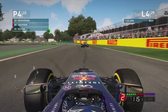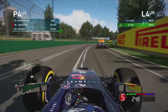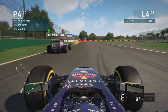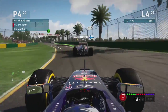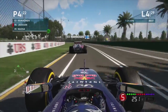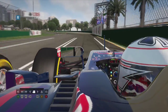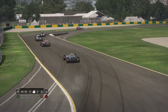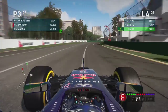Onto lap 4, we use the DRS zone and dive up the inside of Massa — slightly cut the corner but I think it was just on the kerbs, just inside the yellow line. Now we're onto the back of Räikkönen, picking our way up through the field very quickly. This is for the podium positions. We try the inside but can't quite get it done, so we use the slipstream down the back straight, switch to cinematic view, tap the wall and go around his outside — a good move.